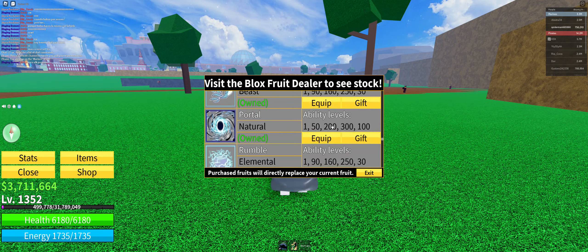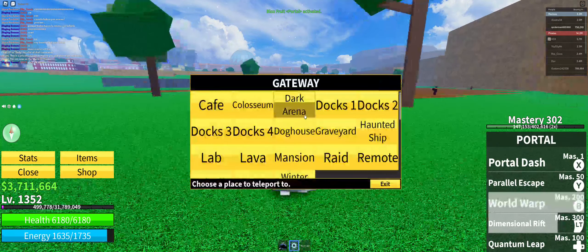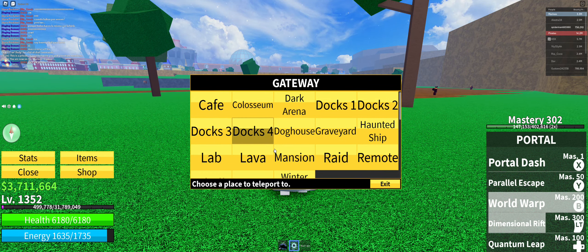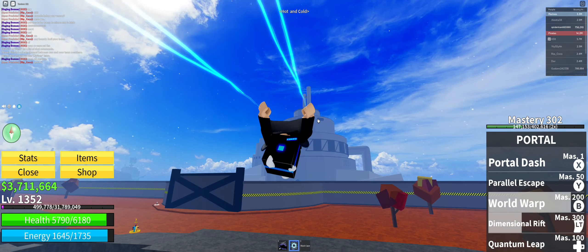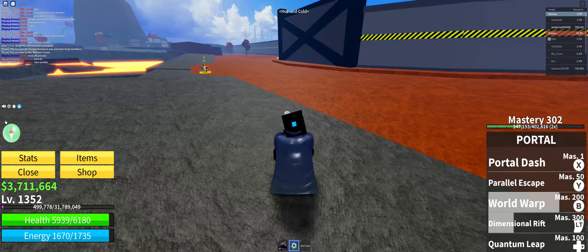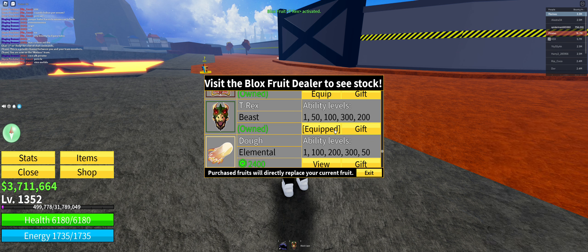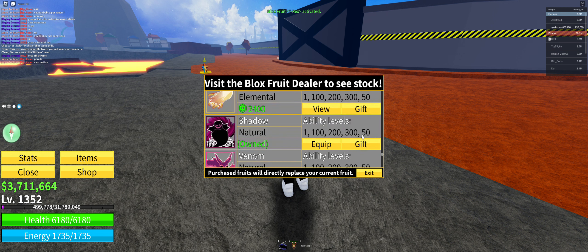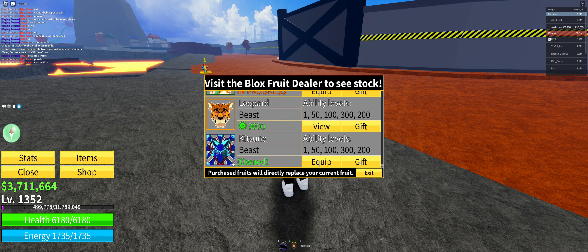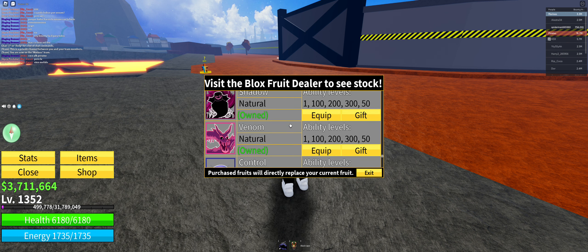All right, I got my portal enabled. Let's go to Lava. Now we'll get perm Dragon out. I have a bunch of other perm fruits that I will make a showcase about, like Shadow — which I'm so close to — Spirit, and Kitsune which I already did.